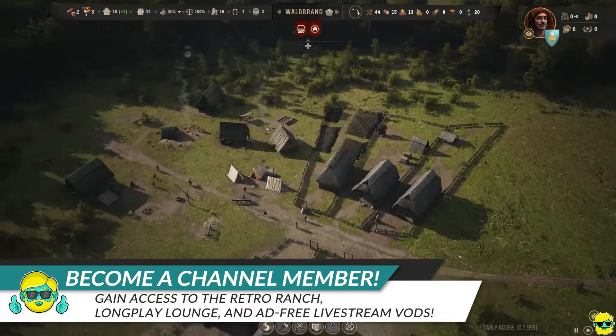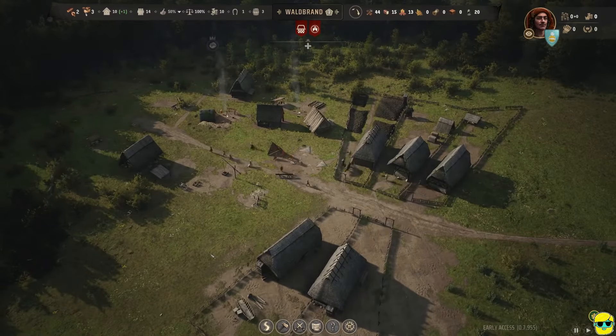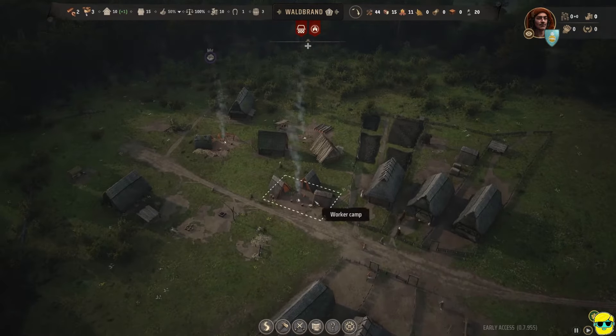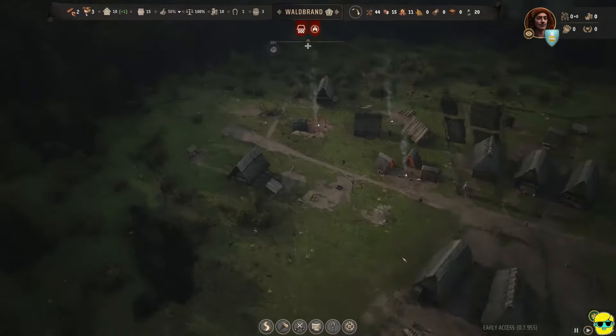They're finishing this, which will allow them to house more people in a fancier place. Worker camp done — good. A family member joins one of the settlers at the worker camp, which means somebody moved into that.